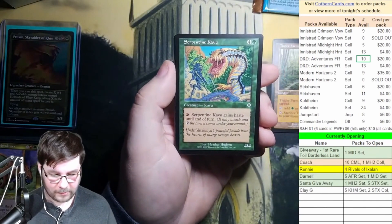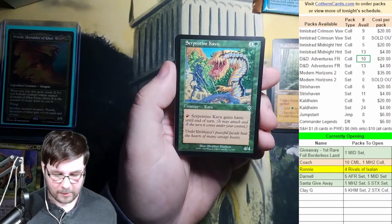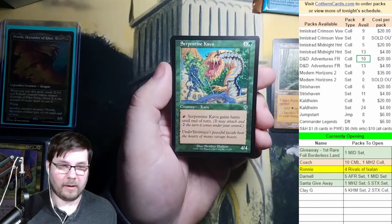Serpentine Kavu — definitely played this one back in the day. It's a 4/4 for 4 and a green. You can pay a red, so it'd be 4 green and a red for a 4/4 with Haste.